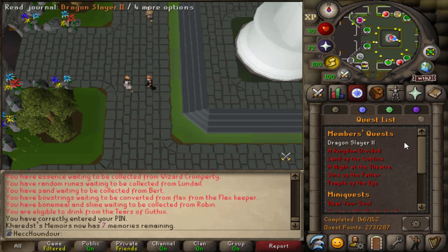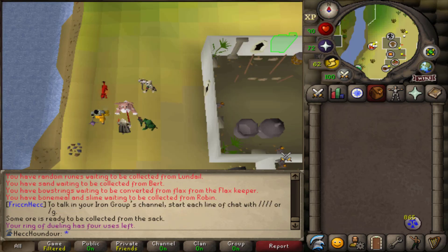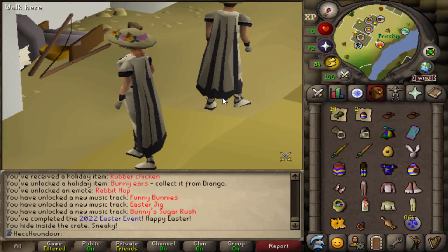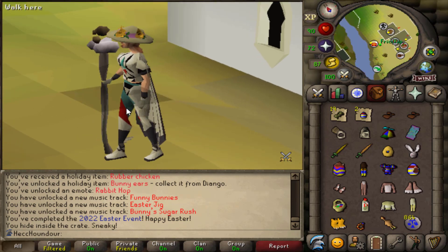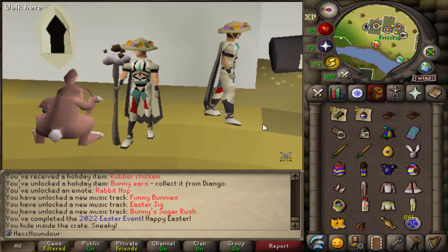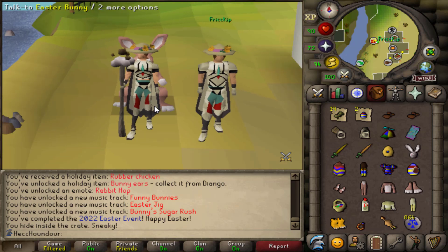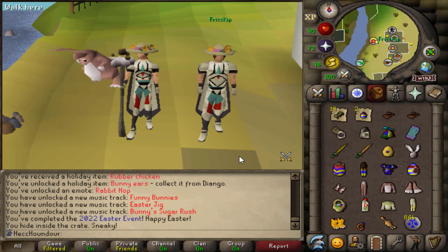Now I have Dragon Slayer 2 and A Kingdom Divided that I can do on stream whenever I feel like it. Actually, Mudkip and I are gonna do the Easter event. This is a very stylish hat - it seems like something your great aunt would wear, and then I would wear it as Grandma Kor. The Easter bunny's right behind me and it looks like I have funny ears.